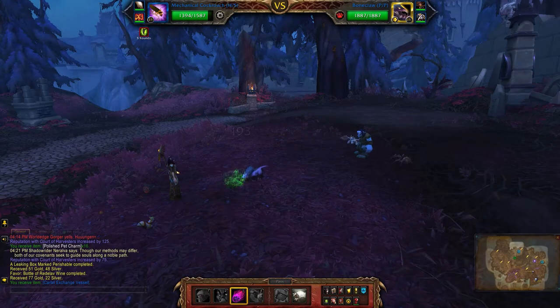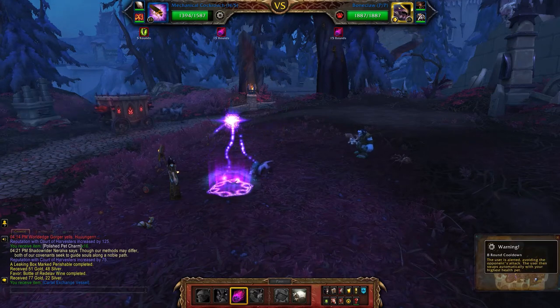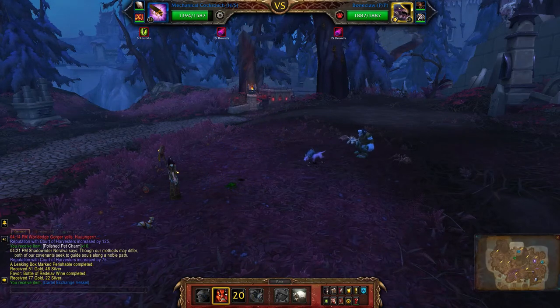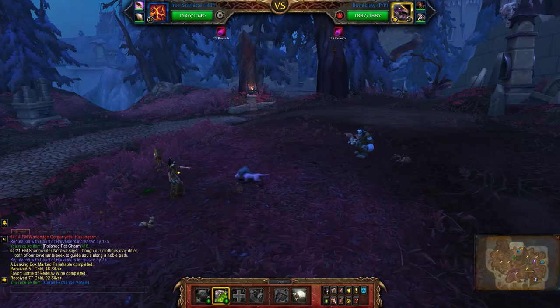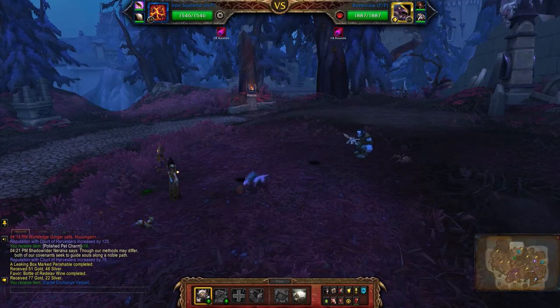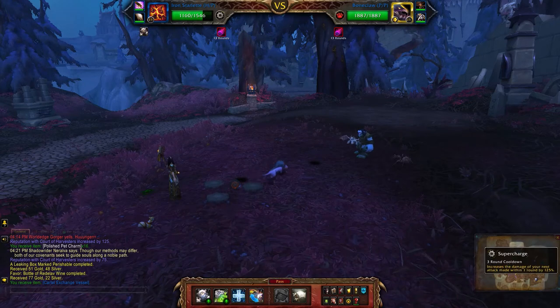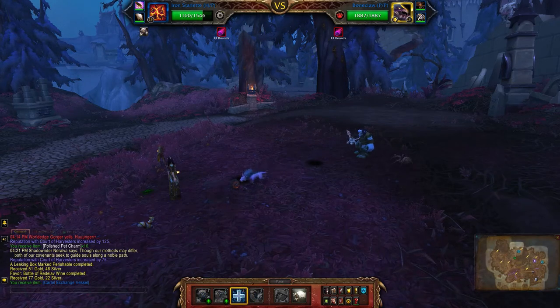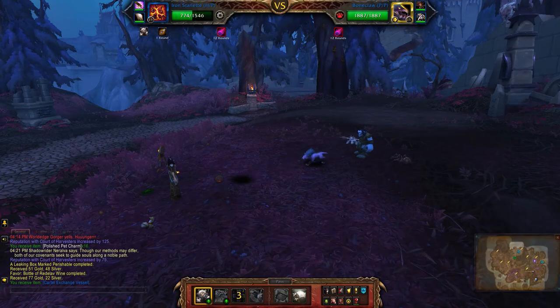First off, just set up Apocalypse and then you're going to switch out using Warning. Now set up Wind Up, then Supercharge, then Wind Up again.